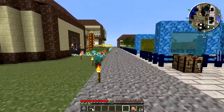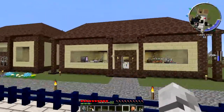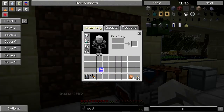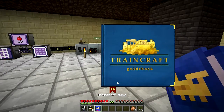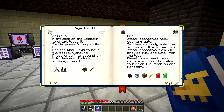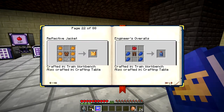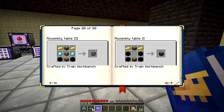Still working on that - probably finish it either tonight or tomorrow. Today we're going to be looking at making something to do with traincraft. So I made this book, and apparently we have to make an assembly table 2 to make what I need. It's around page 40 I need to look for - actually assembly table 1. I believe it's table 2 we need for the thing we're making, and we'll probably have to make all of them eventually.